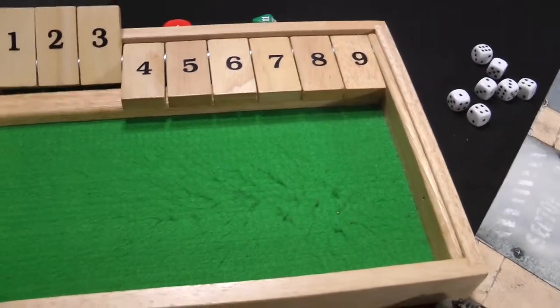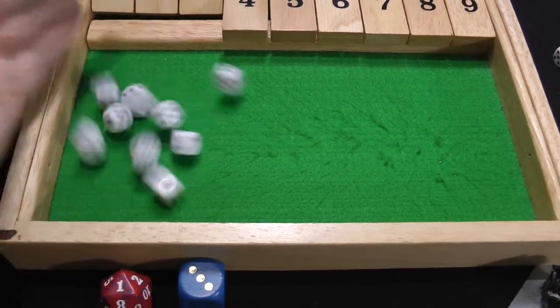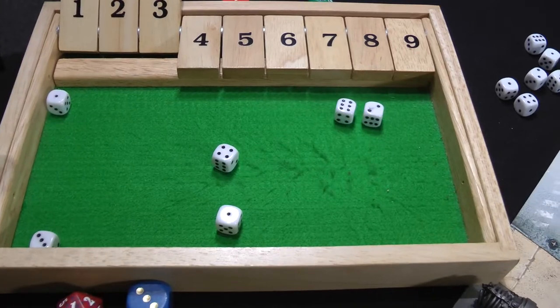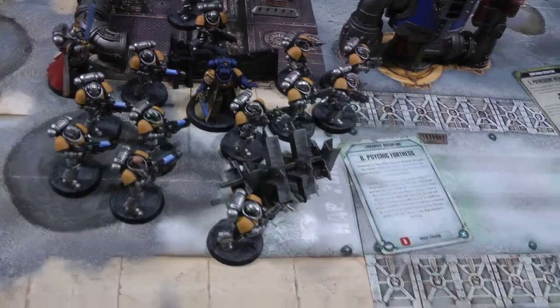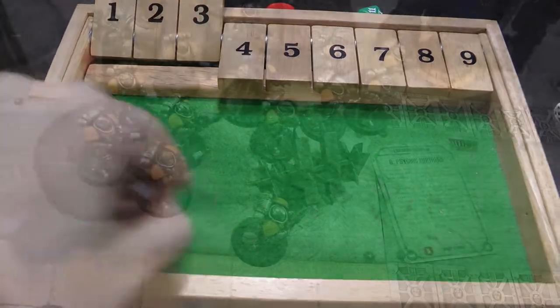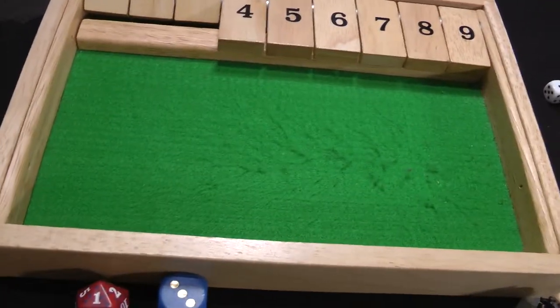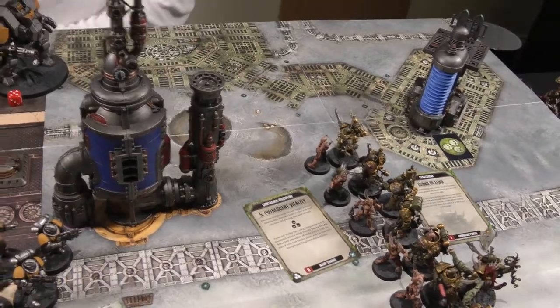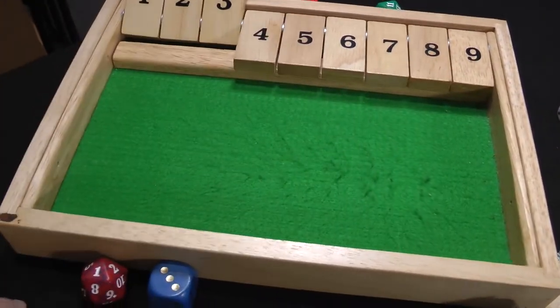The Hellblasters fire at the Terminators without overcharging — ten shots, hitting on fours re-rolling ones; after re-rolls, six hits, wounding on threes re-rolling ones, three wounds. All three invulnerable saves are made. The Librarian fires his bolt pistol at the Terminators — misses. In the charge phase, the Intercessors declare a charge on the Poxwalkers but need an eight and fail with a four. The Dreadnought also tries to charge the Poxwalkers but needs ten and rolls an eight — failed. End of Space Marines turn three.